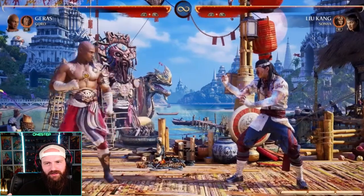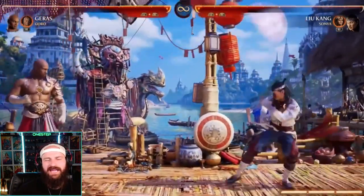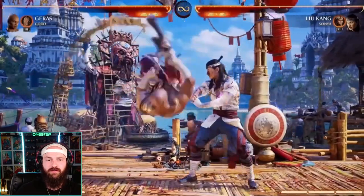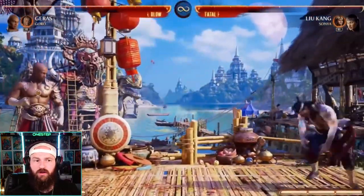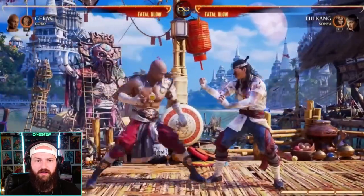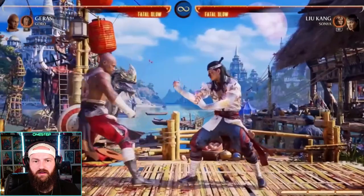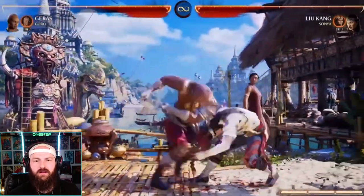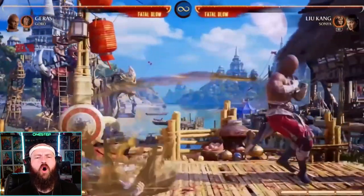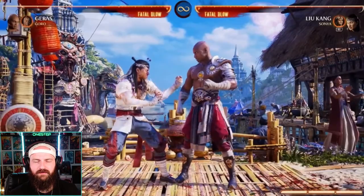In the air they can't really block the grab, so it's pretty strong. You get a big amount of pushback and you're back in position. He's also got a back-one overhead, which covers that mid range where you don't want the opponent to be. That can be canceled too, which gives you options.